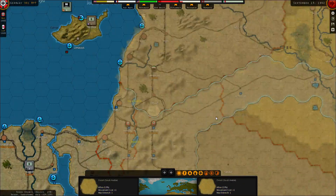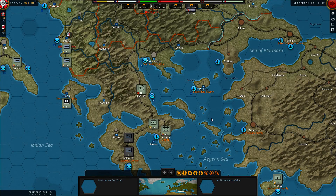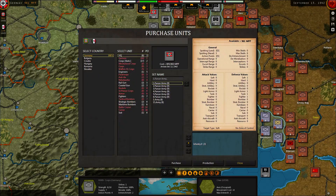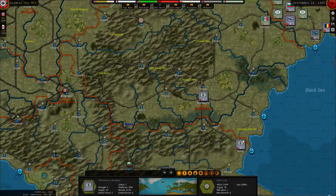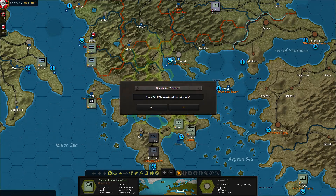I could use some more units over here, but that's my own fault — I'm headed to the eastern front. Let's check out the Italians over here. They have one headquarter for these units, which is not enough. But we do have one on the way — 17 October. So in a month's time we'll have the third Italian headquarter. Let's get these guys operated up.